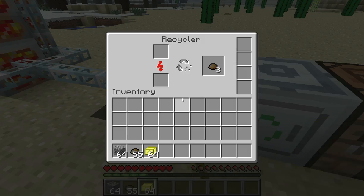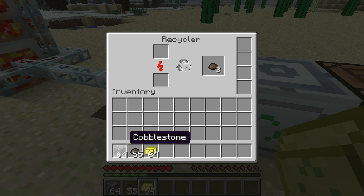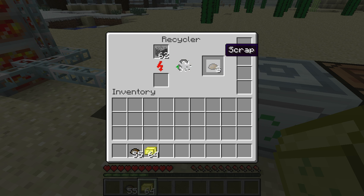Industrial Craft also gives you the Recycler. The Recycler gives you scrap. You just take anything — literally anything — and you put it in the Recycler, and the Recycler will build up to give you scrap.